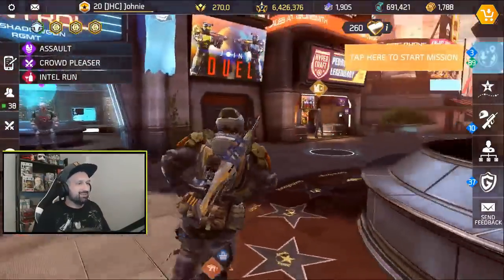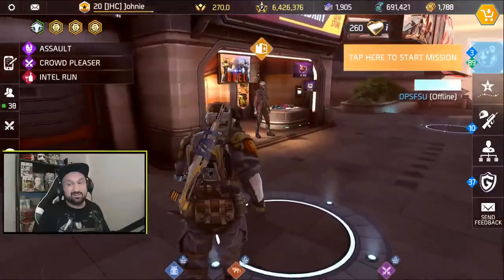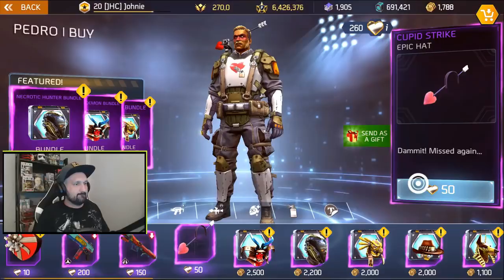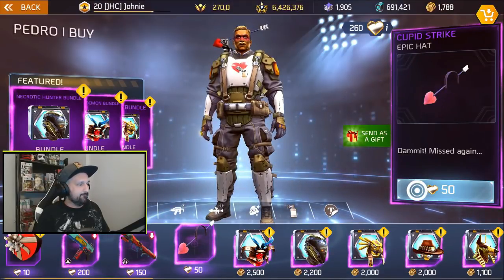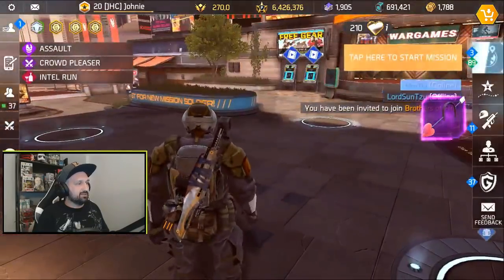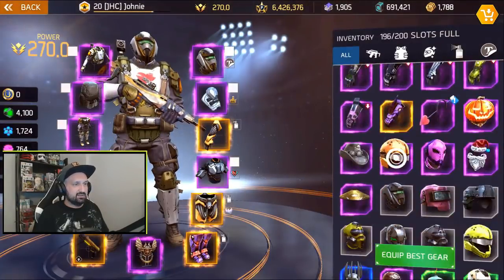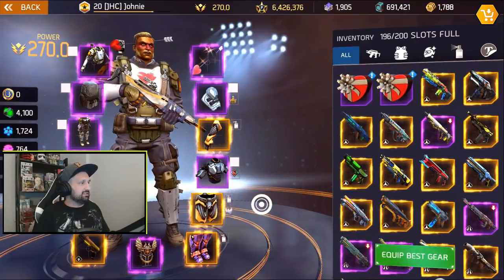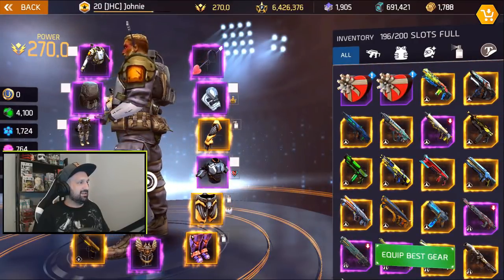I'll buy the new cosmetic hat — this is freaking hilarious especially with my stupid face. Cupid Strike, 50 hearts. I'm gonna be the ugliest guy out there on Valentine's Day — look at this dude!